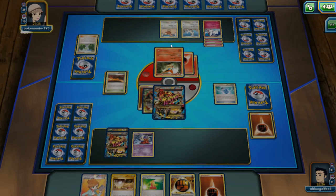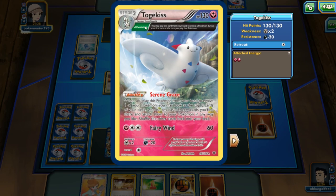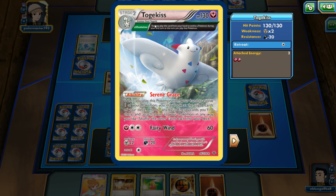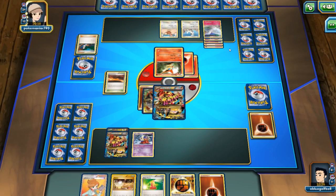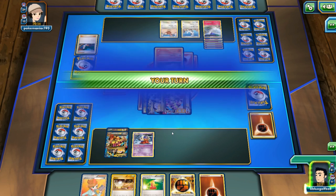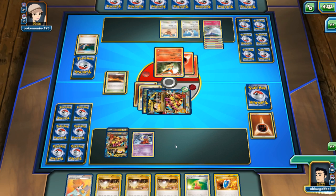We see my opponent go for an Eviolite, probably going for the Buneary — that's the only other thing that can evolve here. The Togekiss's Serene Grace ability didn't proc since my opponent went for Eviolite, so it couldn't look at the top eight cards or accelerate energy to power up Togekiss. We get hit for 60. With four Jynx, I can heal half of that off. Going for Korrina to grab Mega Turbo.